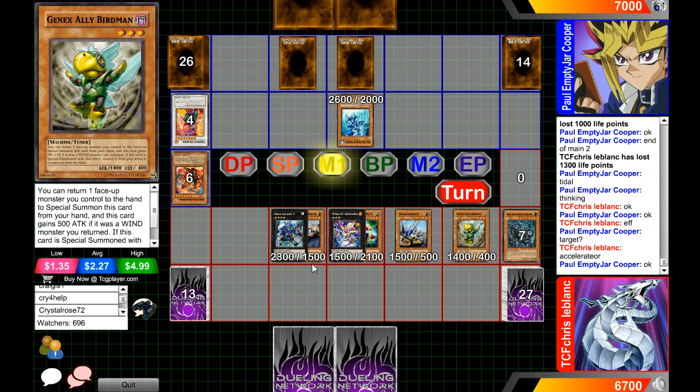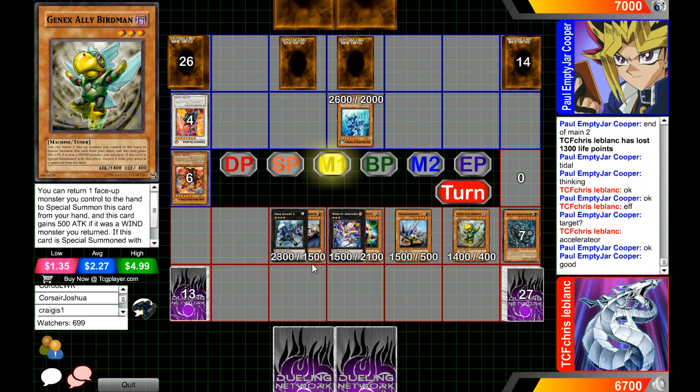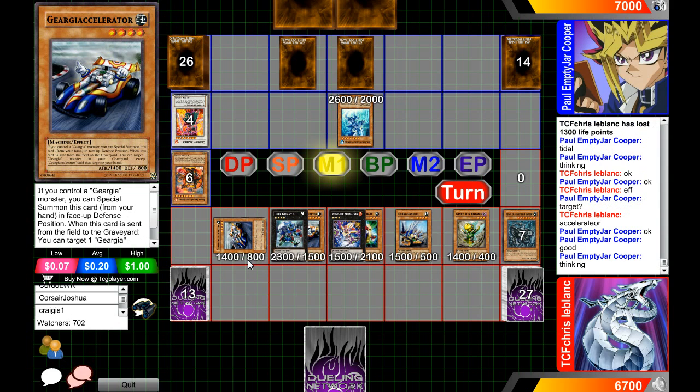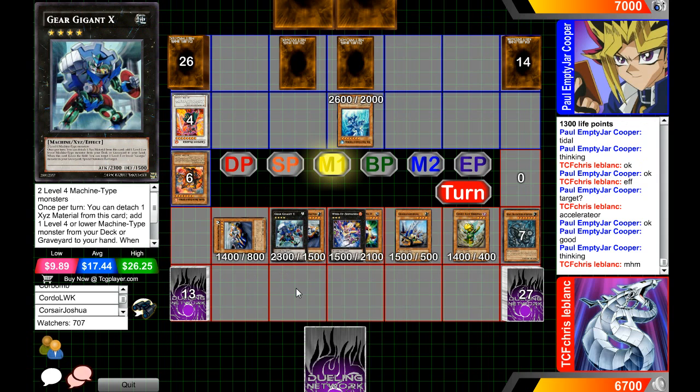All he really needed was one more summon, and now he can get another free summon now that he has Accelerator in hand — he can just special summon it again since he controls a Geargia monster. Paul Cooper is thinking — will we see a Torrential Tribute? If it's activated now it's going to be a huge advantage for Paul Cooper, but remember Zenmaines will still stay alive, and Gear Gigant X will get the effect to special summon a monster.